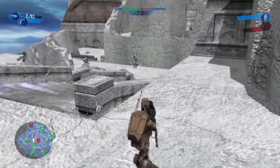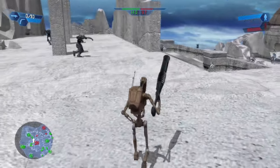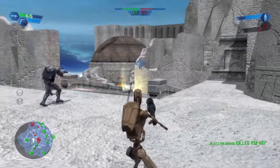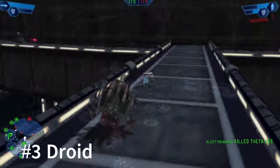Moving on, the Droid Engineer is almost the exact same as the Imperial Engineer, but the biggest thing the Droid Engineer has over the Imperial Engineer is his radiation blaster — I feel like it has more splash damage. It feels like you don't always have to hit the guy directly to cause damage or kill them. So he's just a little bit better.